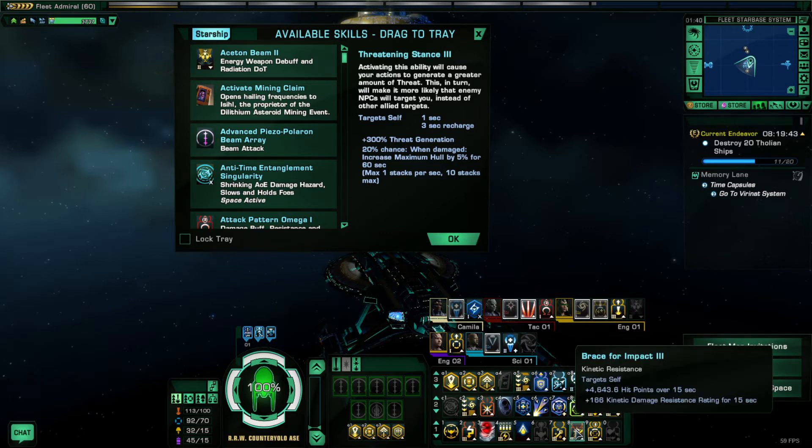The third ability is called Brace for Impact. This ability comes decently early in the game at level 12 and is great for general survival. It gives you a lot of temporary hit points when you activate it as well as significantly higher kinetic damage resistance. As a tank that is often close to many enemy vessels, being closer to an enemy gives more threat as explained in the threat generation video. I am very often inside the radius of damage from exploding starships, which is kinetic damage. When a starship is about to explode and it looks like I can't afford to take the hit, I often activate this right beforehand for the temporary hit points as well as the significant increase in kinetic damage resistance.